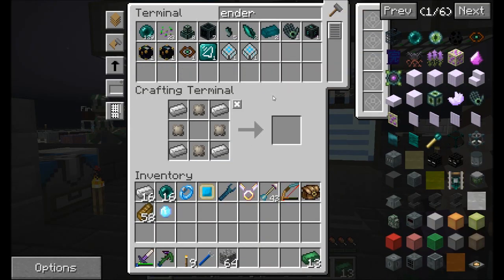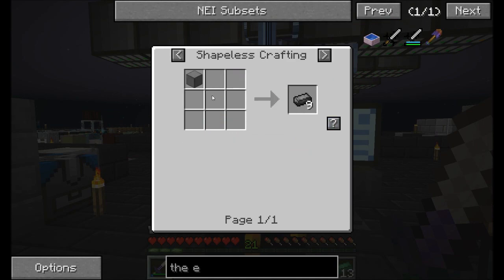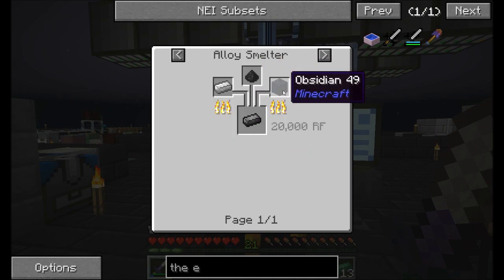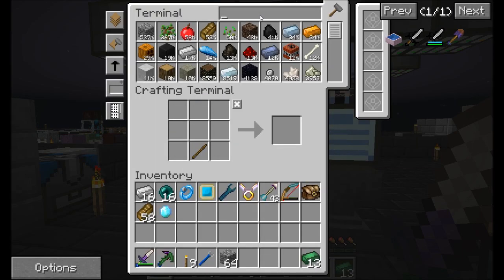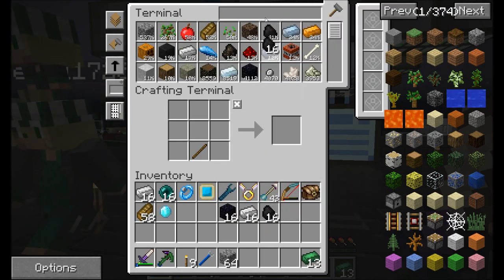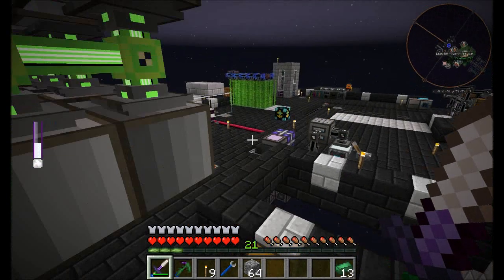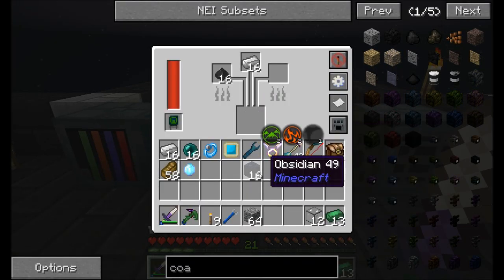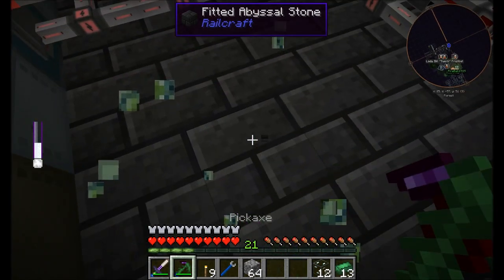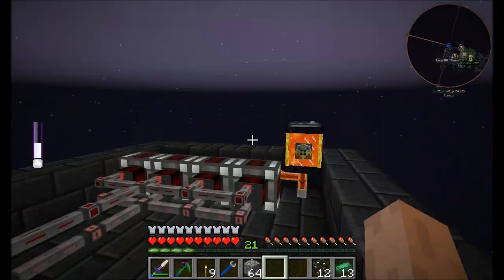So I guess the first thing I want to make then is the Ender. I'm going to need dark steel, which is iron, coal dust, and obsidian. I don't think I have any of this stuff. Let's get a bit of you — I don't know that I have any coal dust laying around. Oh, I do. Okay.